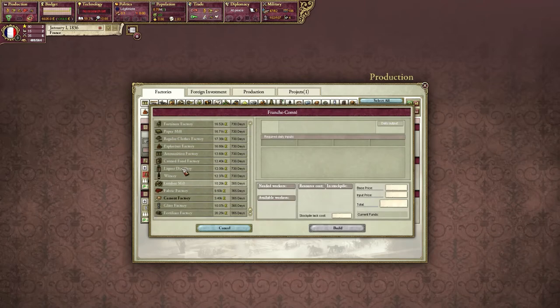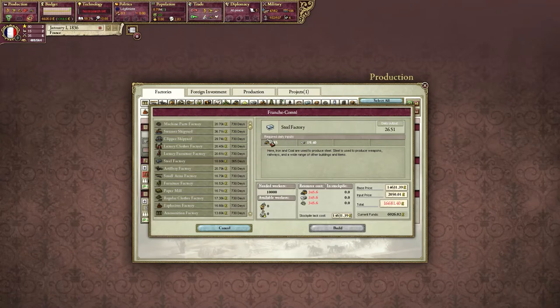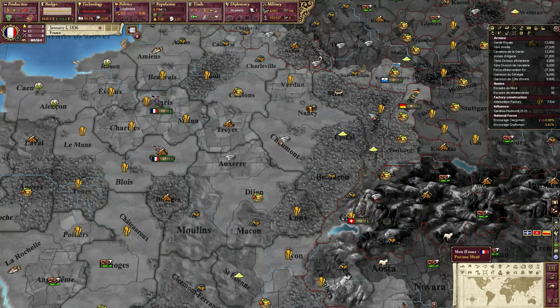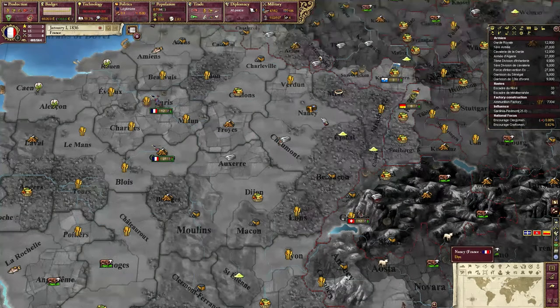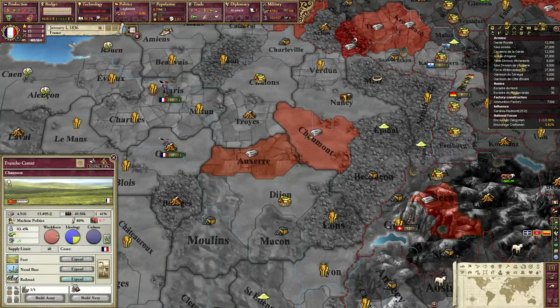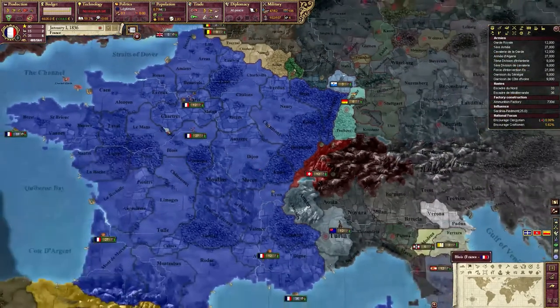If I had more money I would build more stuff. Because I have both coal and iron in the same state, I want to build a steel factory — that's required for artillery and also for guns. Explosives require artillery and fertilizer, and fertilizer requires sulfur. Using this system you can build an upward economy — you stack things in one state and build off each other, getting those throughput bonuses. Railroads also increase throughput. I'll build railroads once I get more money.